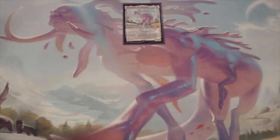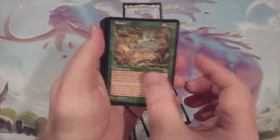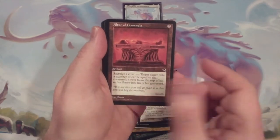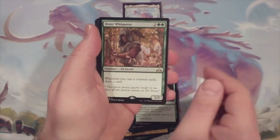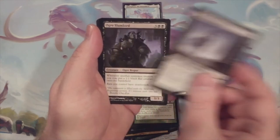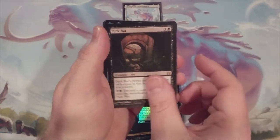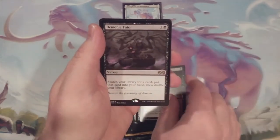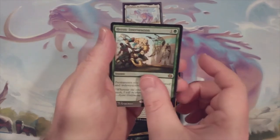So far, very briefly, these are the cards that we've added to the deck: Doubling Chant, Piper of the Swarm, Ogre Slumlord, Marrow-Gnawer, Leyline of the Void, Pack Rat, Tetsuko Umizawa Fugitive, Akroma's Memorial, Vampiric Tutor, Demonic Tutor, Diabolic Intent, Emergent Ultimatum, Heroic Intervention — and that was all.